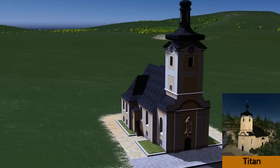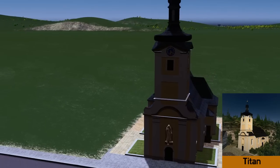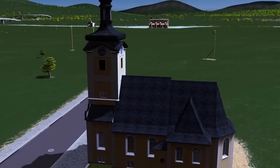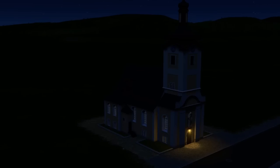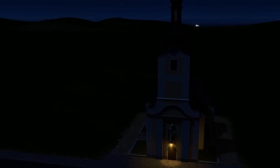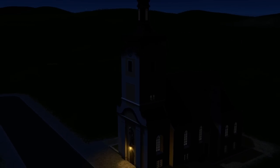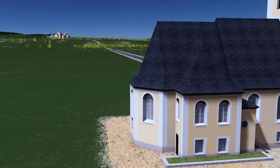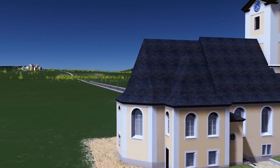Churches seem to be coming around a lot more often now in the workshop, but it takes a good church to feature on the asset review, and this week we have Titan's St Mary's Church. Beautiful design, excellent detailing, and I do love the limited lights on this view — it just makes it look nice and homely. This to me is more of a village town sort of church as opposed to a main city, due to the colours, but a beautiful design nonetheless.